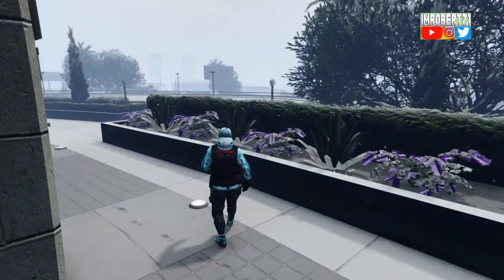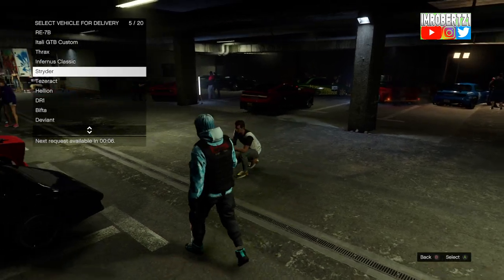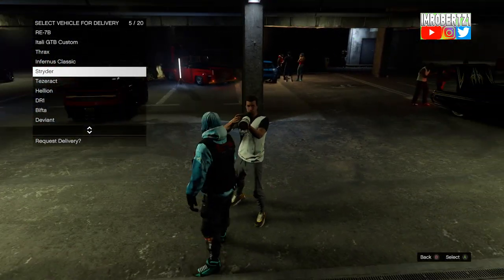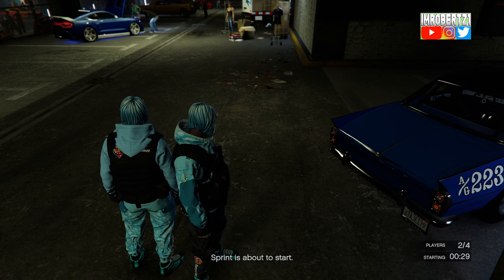You should spawn back online with no mini map. Now have your friend go to the LS Car Meet and send you an invite. Once you're at the LS Car Meet, call the vehicle with the modded paint job, F1 wheels, or Benny's wheels that you want to transfer onto another vehicle.